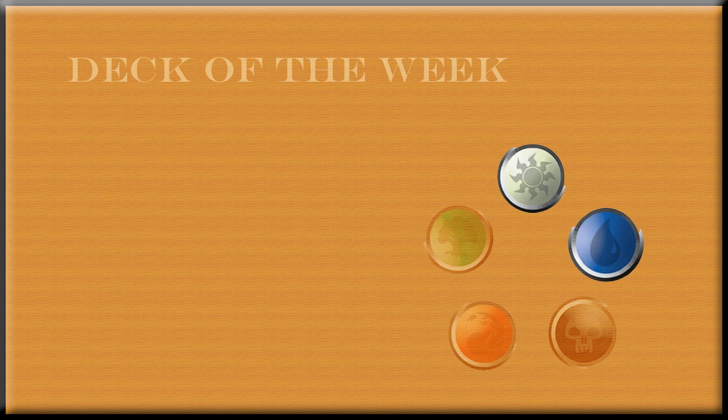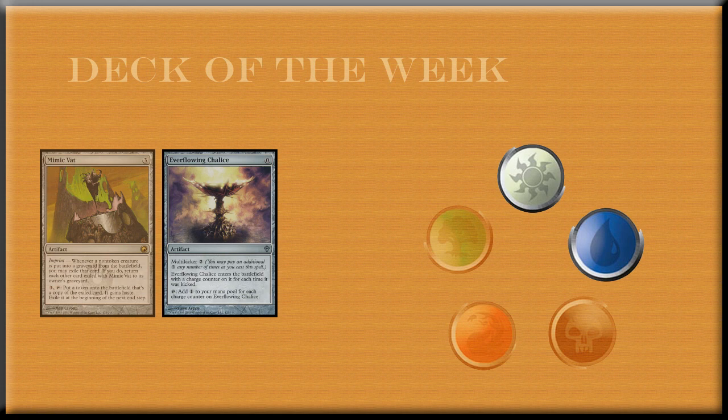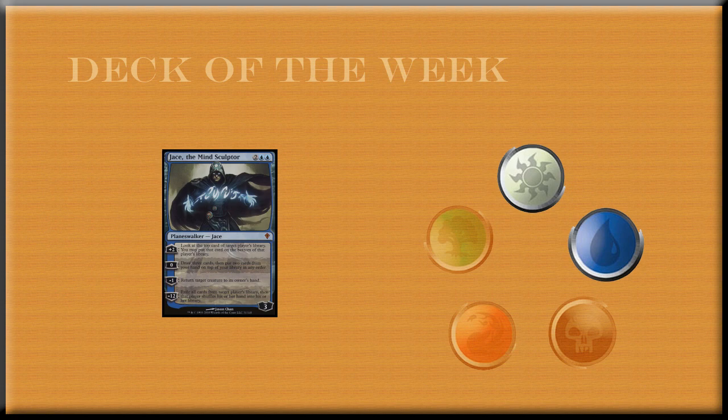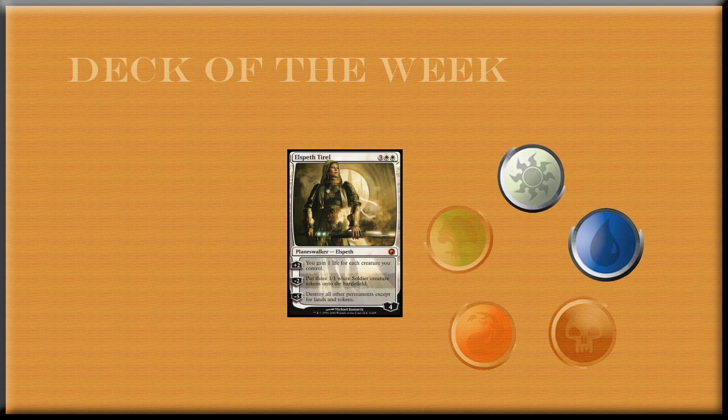For the other spells in the deck, we have two Mimic Vats, two Ever-Flowing Chalice, two Gideon Jura, two Venser the Sojourner, two Jace the Mind Sculptor, and two Elspeth Tirel.